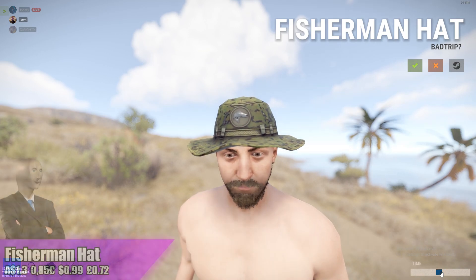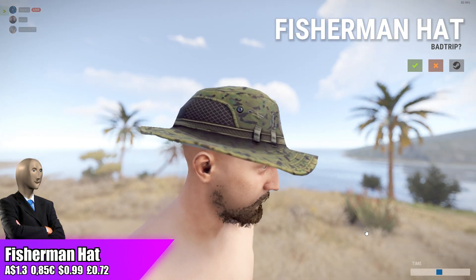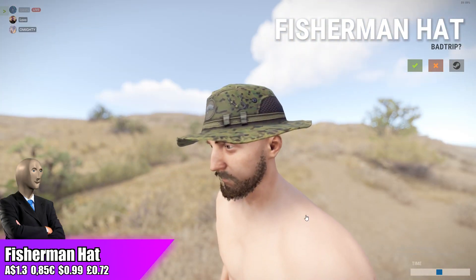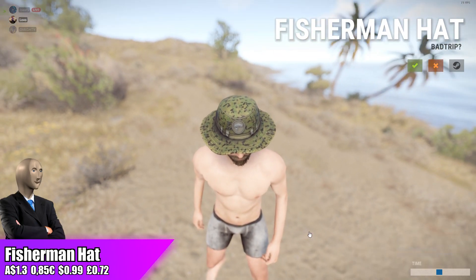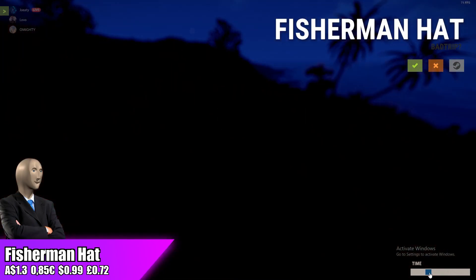We'll start off with the fisherman burlap set, which is a boonie hat and some burlap clothing — the shirt and pants. Overall, all of them are a dollar and 30 cents each, which is standard store price for clothing, so that is really good.